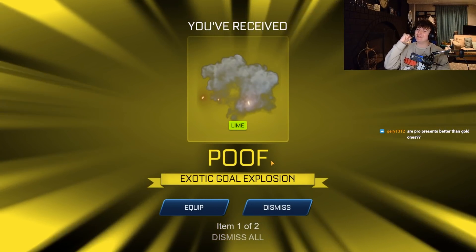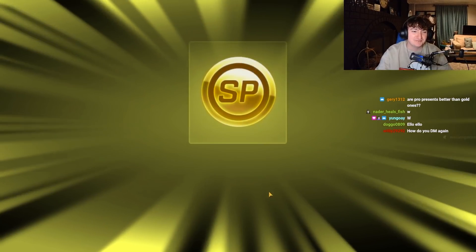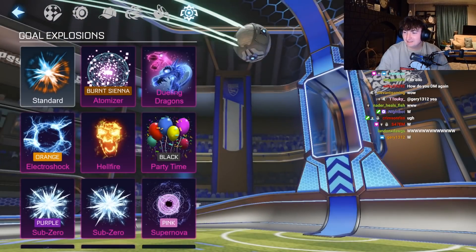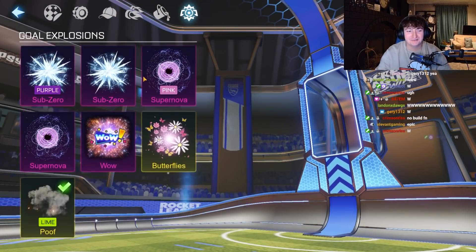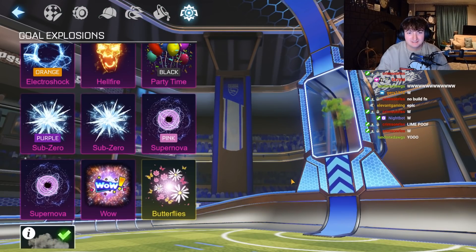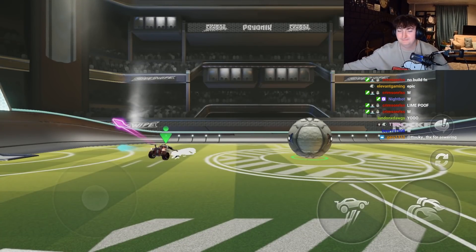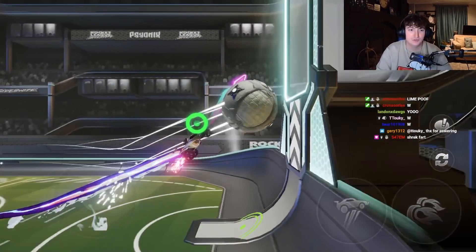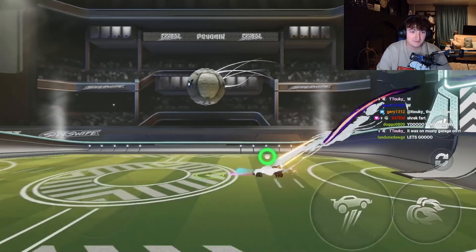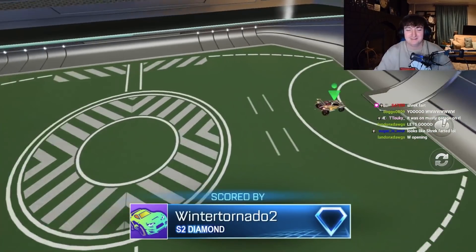Oh there we go — a Lime painted Poof! We have finally pulled a painted goal explosion from this rocket pass, and it looks actually kind of cool. I like it a lot, it's very minimal. I want to see what the black looks like — let's go in-game with it. That actually looks sick! Andy has the Power Shot — I actually like it a lot. I need to get a painted version of my own. That's kind of toxic too. I like it, I actually like it a lot.